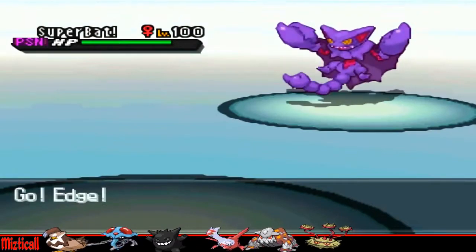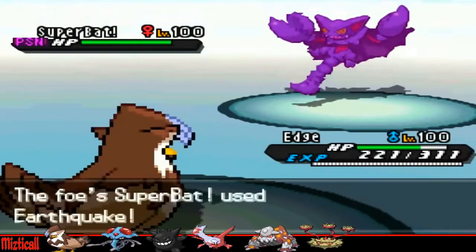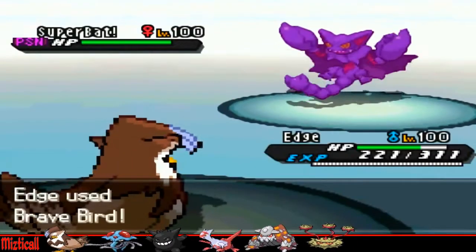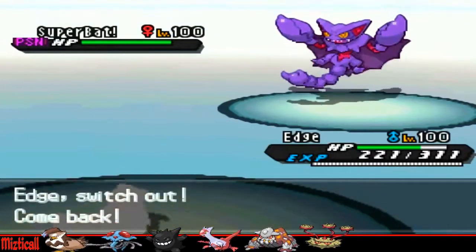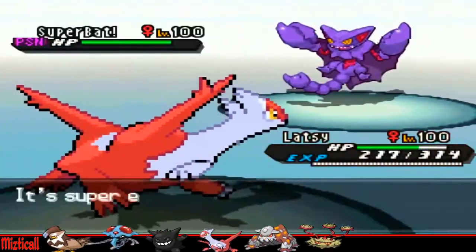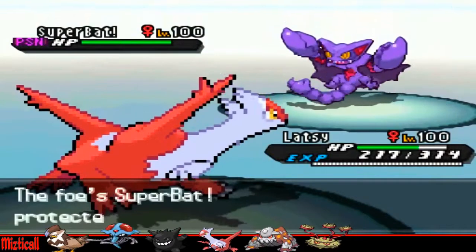I have to Roar him out into Gliscor, which is the biggest threat to my Heatran because it has STAB Earthquake. But I know he's going to want to go for Earthquake, so it's safe to go into my Staraptor — he's not going to overpredict and go for Ice Fang, because that would be disastrous for him. He goes for Protect, and seeing that I've gone for Brave Bird he probably figures I'm locked in. I go into Latias, then go for Draco Meteor — he goes for Protect again.